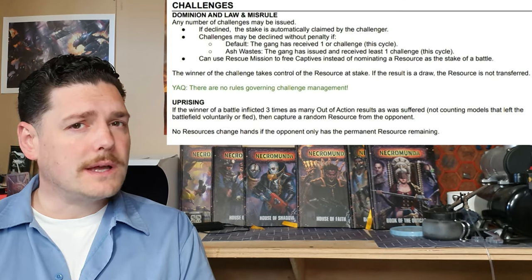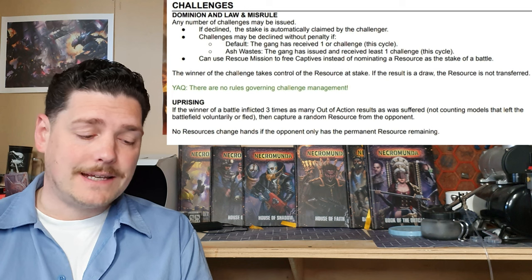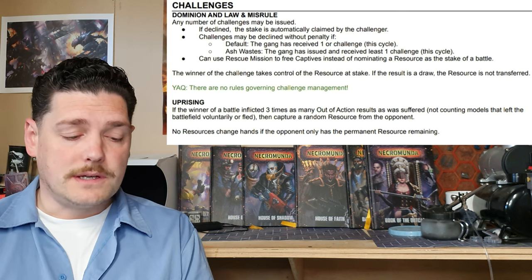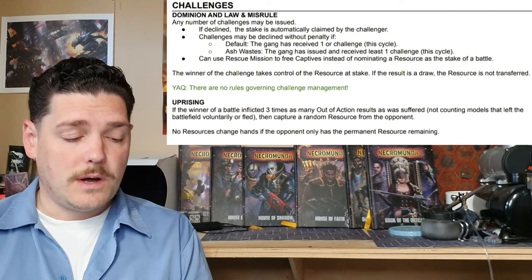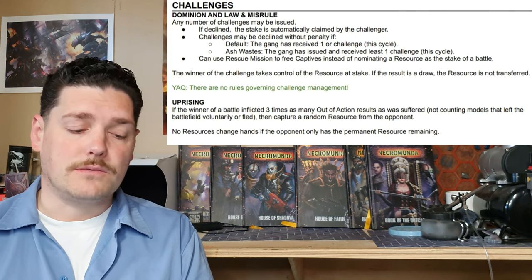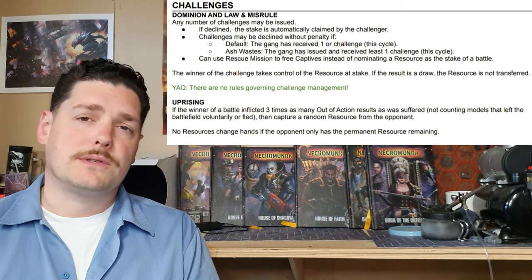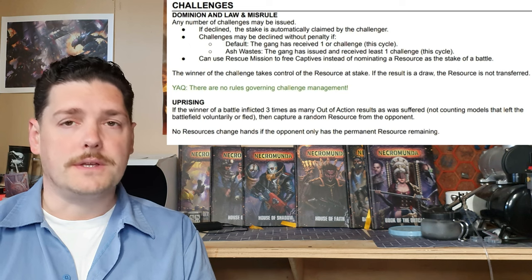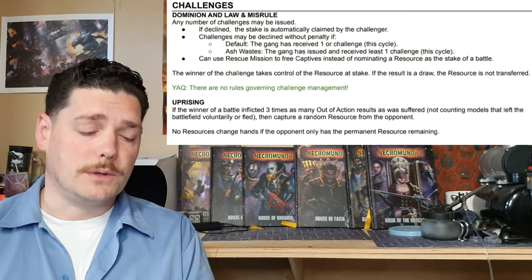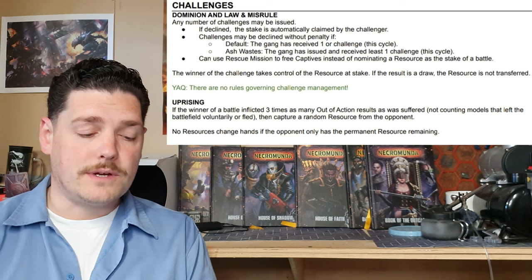Challenges: in Dominion and Law and Misrule campaigns you can issue challenges to opponents to try and gain their terrain and rackets. Any number of challenges may be issued. If declined, the stake is automatically claimed by the challenger. Challenges may be declined without penalty if the gang has already received or issued one this cycle. The winner of the challenge takes control of the resource or racket at stake. If the result is a draw the resource is not transferred — the defender tends to keep it. You can also use rescue missions to free captives instead of nominating a resource at stake.